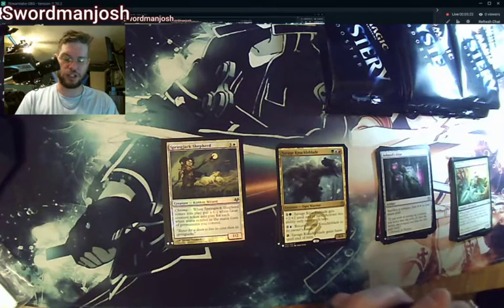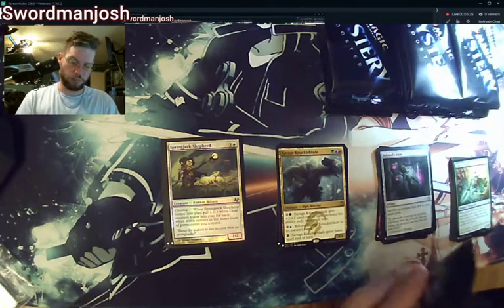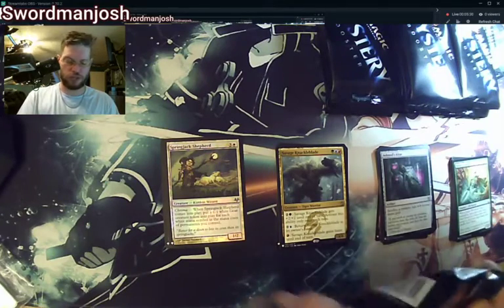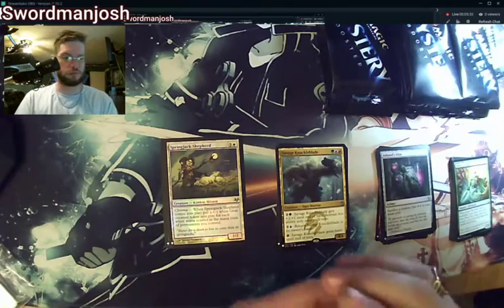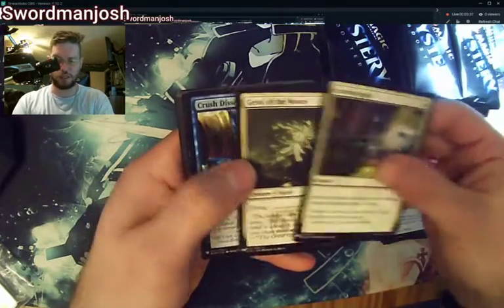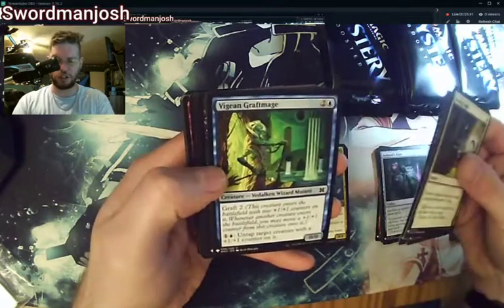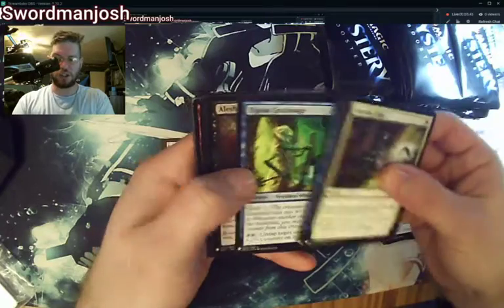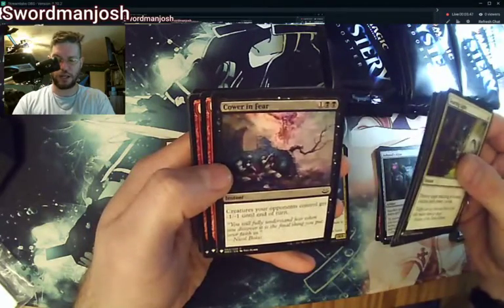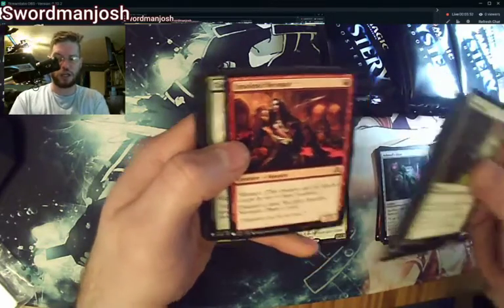I apologize — this is going to be a longer video. But you can't rush such a great product, right? Serian Light, Geistmore — common, common — Crush Descent, Vigian Graf Mage, Vanguard, Cower in Fear, Built to Smash, Insulate Nanonate. Looks like we got all commons so far.